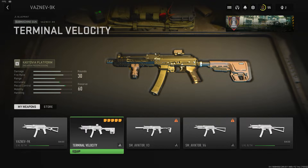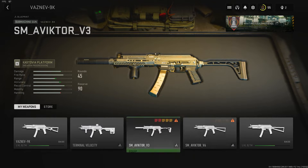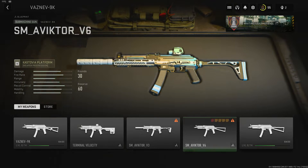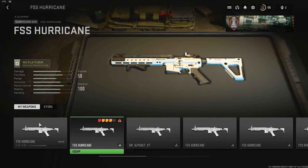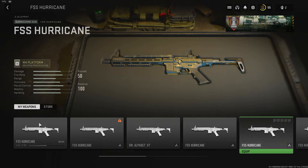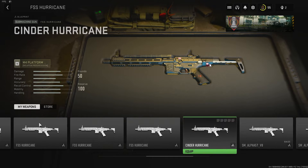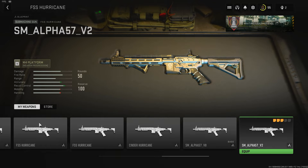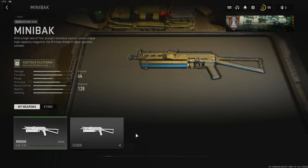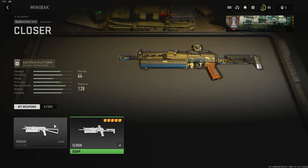The Vaznev — we have a Terminal Velocity. And this one looks quite interesting: that's like a whitish blue, sort of like stripe type one. FSS Hurricane — we have a white one. That one might be from the campaign. And then a couple default ones. The Cinder one. This is like all blue — that's really interesting. We also have the Alpha; this is like a carbon one. The Minibak — we have the closer one, that sort of looks pretty similar to the original one.